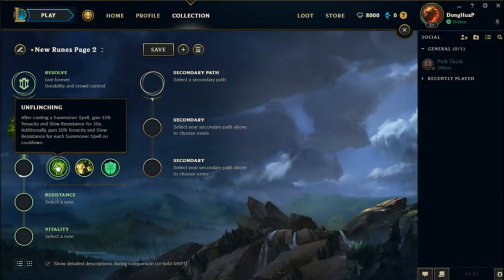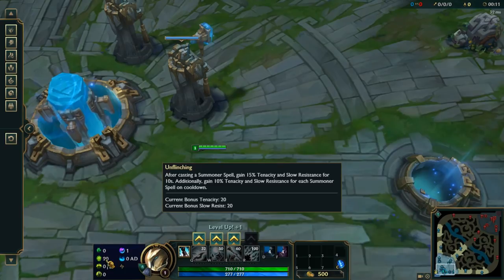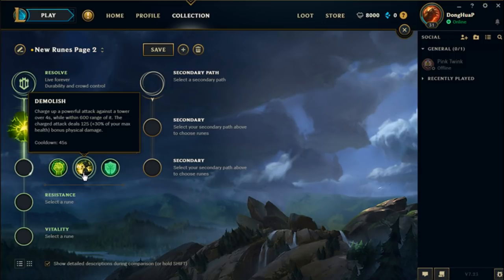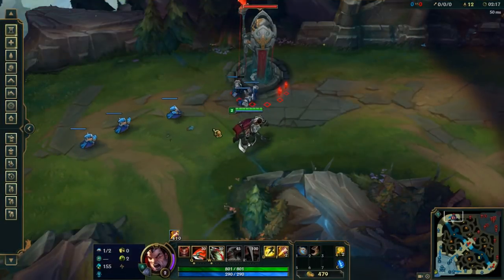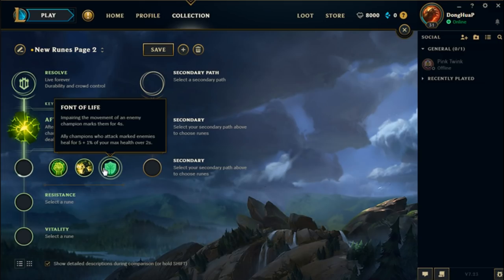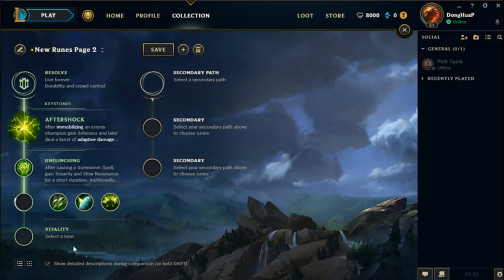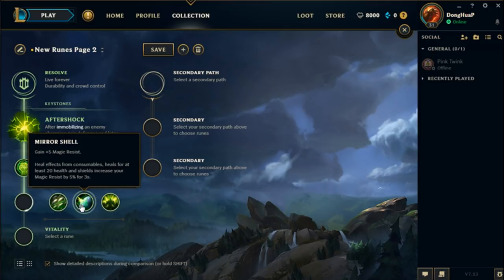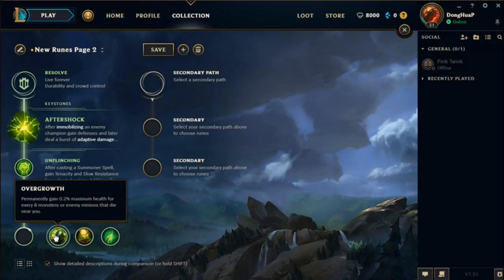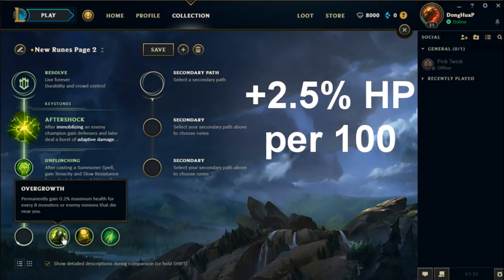Unflinching gives you 15% tenacity and slow resistance for 10 seconds, plus 10% tenacity and slow resistance for each summoner spell you have on cooldown. Demolish allows you to charge up a powerful attack against a tower when you're near it, dealing 125 flat damage plus 30% of your max HP as bonus physical damage. Font of Life marks enemies that you impair, and allies that hit those champions will heal for 1% of your max HP. Iron Shell gives armor, Mirror Shell gives magic resist, and Conditioning gives more than both combined after 10 minutes. Overgrowth permanently increases your HP after every 8 monsters that die near you — approximately 2.5% more max HP for every 100 minions that die near you.